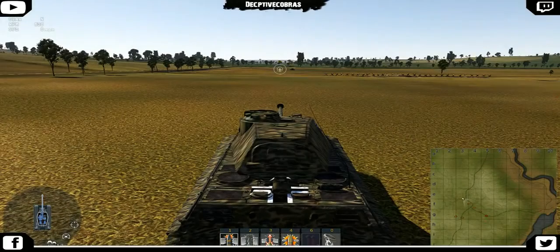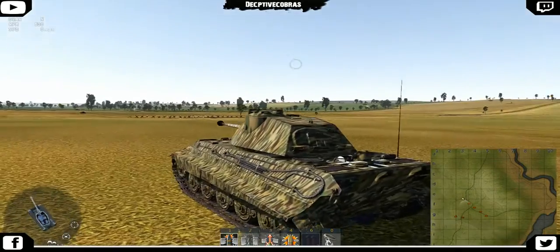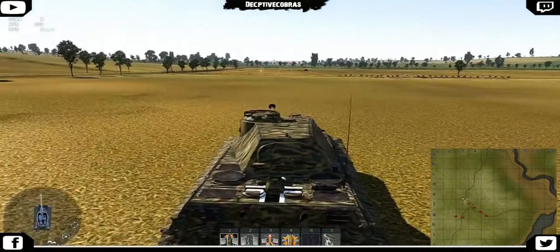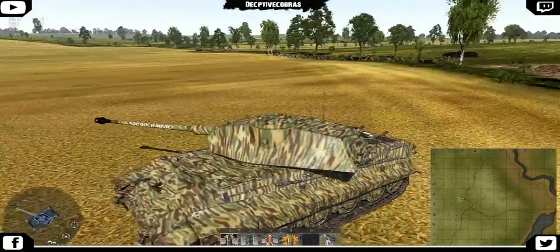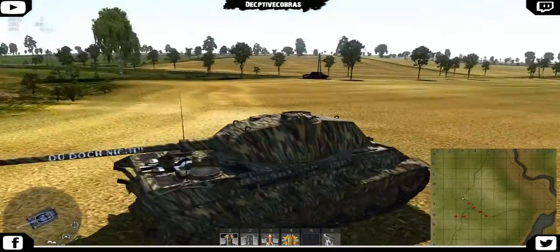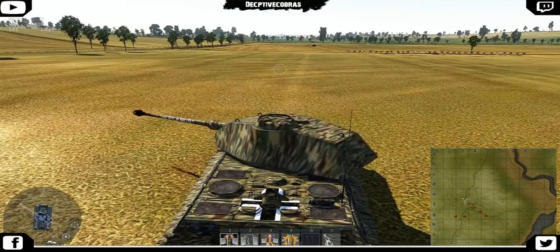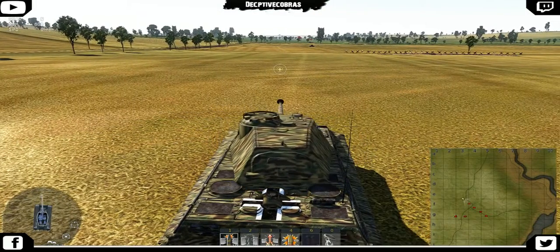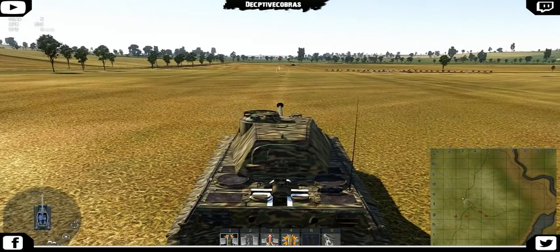Back in the test drive with the veteran crew. We'll do a standard turret traverse first. Ready? 1, 2, 3, 4, 5, 6, 7, 8, 9. The turret rotation is identical — so we know that the gunner doesn't affect turret rotation speed.